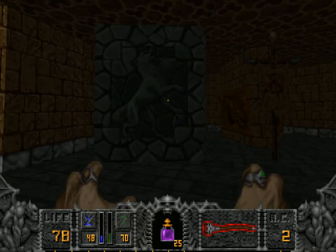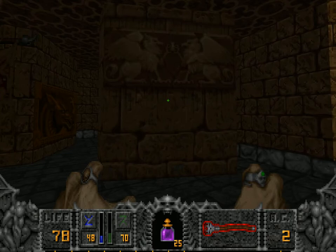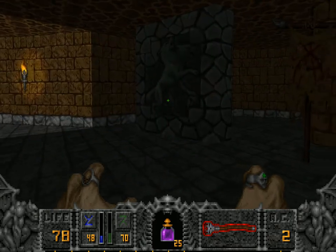Nine switches — yeah, there's three there, three there, and three there. So: Pegasus Chapel, Dragon Chapel, and Wolf Chapel.